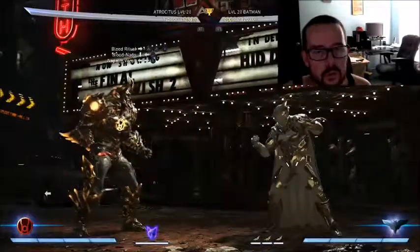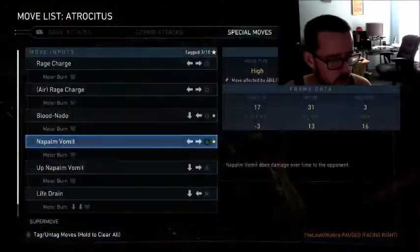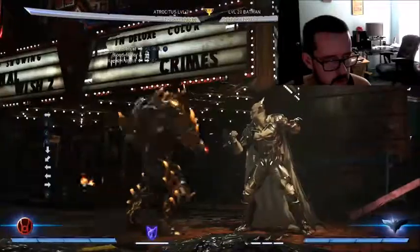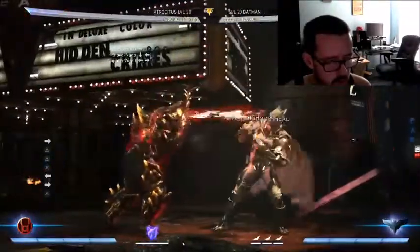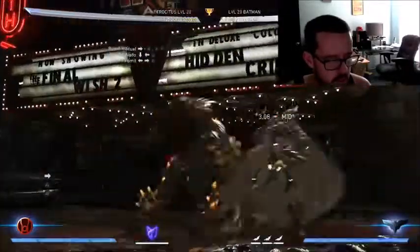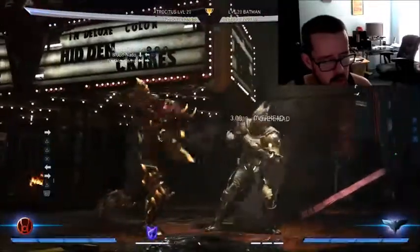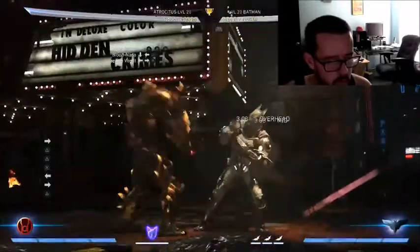I don't play Atrocitus so you'll probably see a lot of drops, but this is basically what I want to do. You could let the whole string play out, but you're negative 15 on it. You always want to cancel into vomit at worst case. If you mess up your hit confirm and go into vomit, you won't get punished - you just won't get the whole combo.